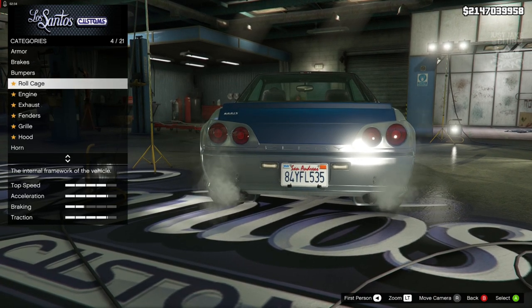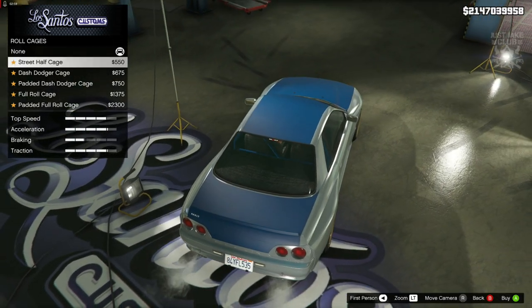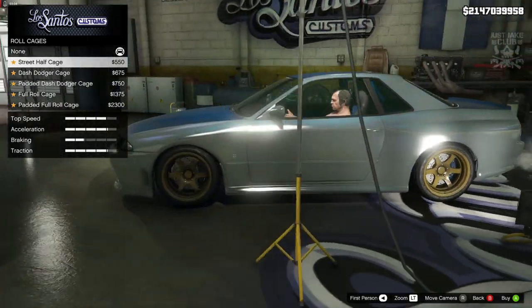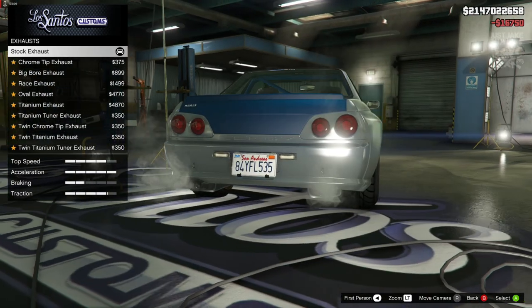For the roll cage, if I remember rightly it's only like a half cage, so it's going to be the street half cage. That is definitely what we need, so that's the one we're going with. For the engine we're going to get the level four engine upgrade.